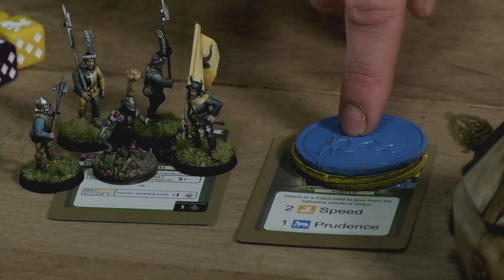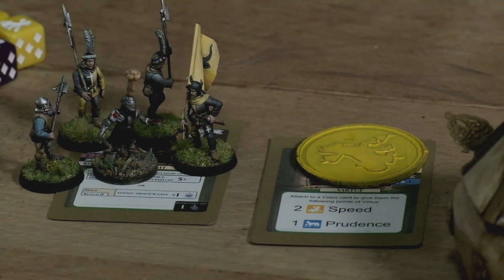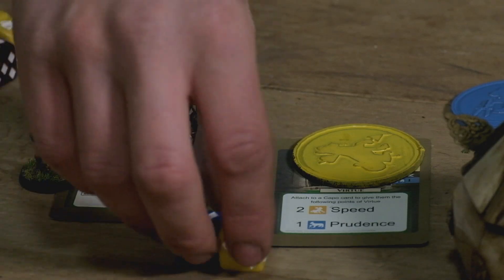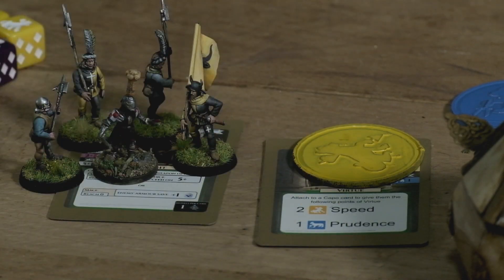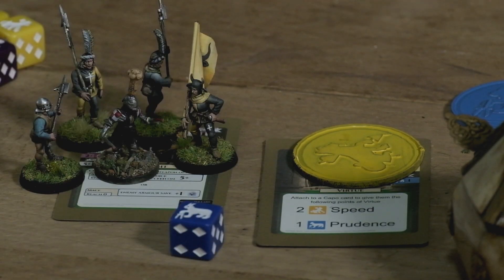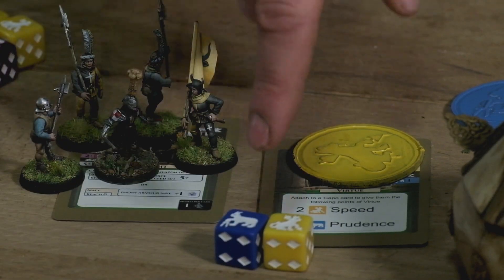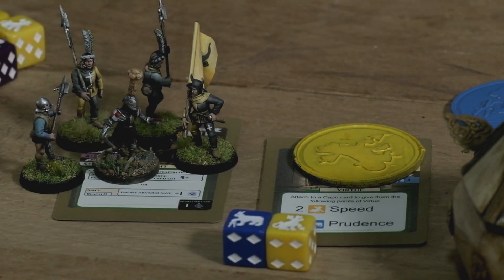To make an activation you will take some of the tokens off your card to show they are spent, and you will roll the dice for whatever activation you do. You will then choose the better result. If you roll multiple dice and receive multiple crits, you may choose the result. Depending on what activation you are doing, you may either use virtue dice or simple dice as described in the basics video.